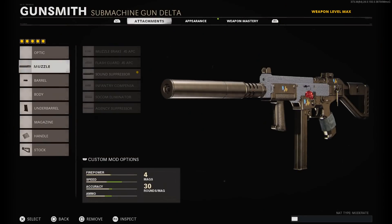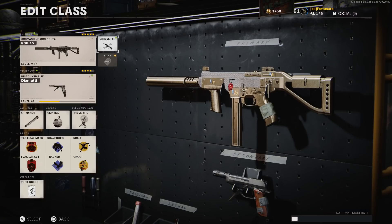The KSP class I'm using is a sound suppressor, rifle barrel, speed grip, airborne elastic wrap, and the raider stock. I hope you guys enjoy the video and the series — let me know down in the comments if you want to see more throwback videos or more Black Ops Cold War nuke videos.